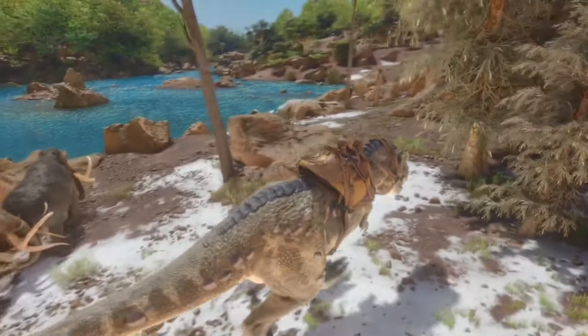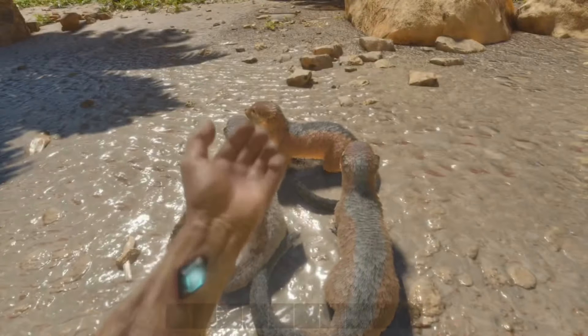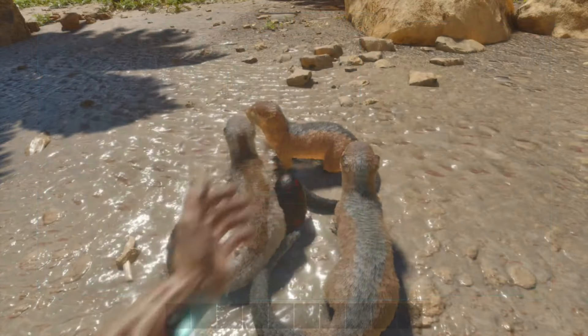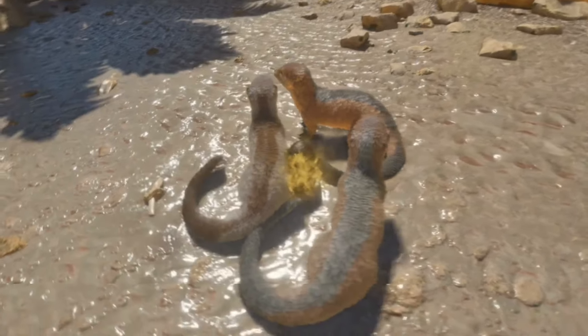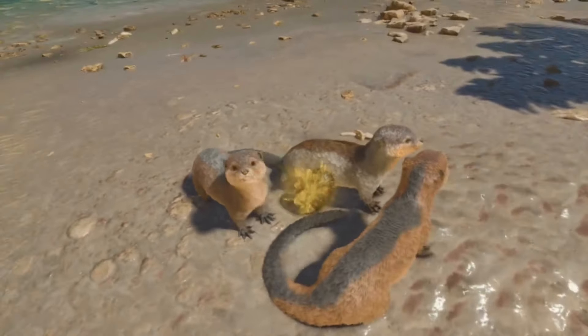Starting off at number 1 — and this is not in any particular order — number 1 is the Otter, easily the most overpowered shoulder pet in the game. It is a mobile heater and an air conditioner. This little creature grants a massive boost to both hyper and hypothermal resistance.